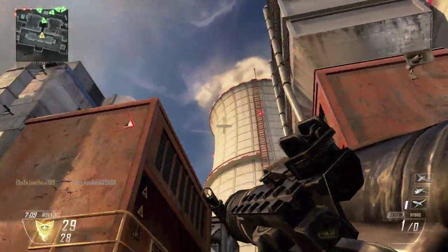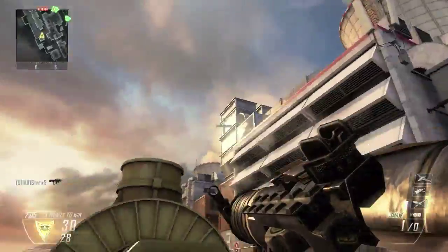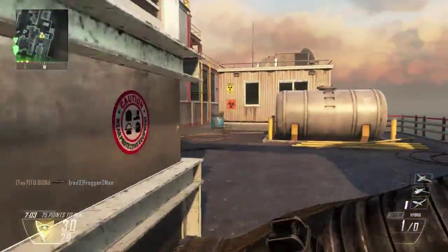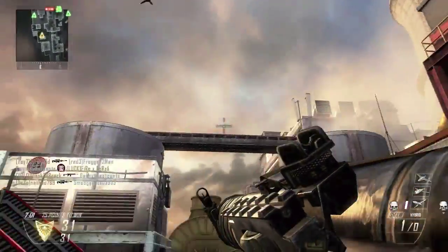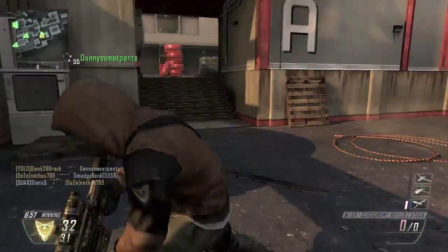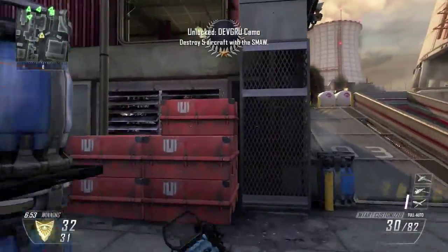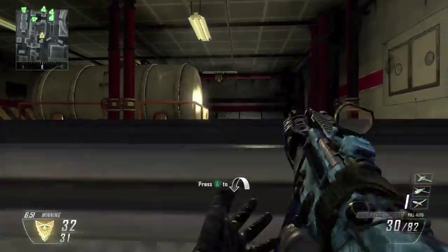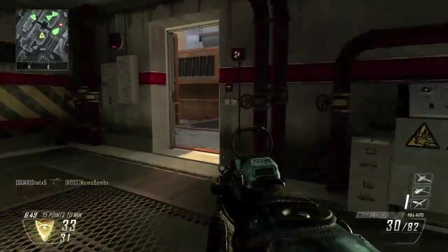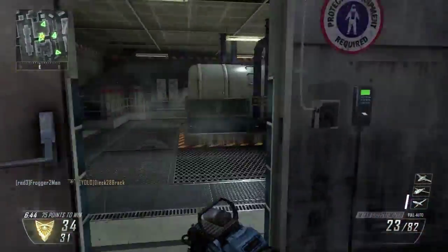Hello everybody, frozenxblade here, and today I am back on Black Ops 2 showing you some cool tomahawk spots on Nuketown 2025. These work in — some of them are just popular camping spots, you can catch them going up ladders, and I also have spots for domination and search and destroy. If you guys enjoyed, make sure to leave a like down below and subscribe for more epic content like this. I hope you enjoy the video.